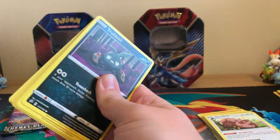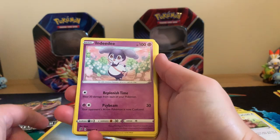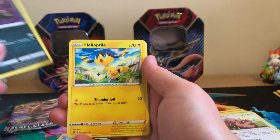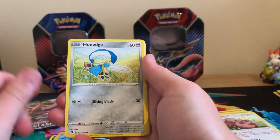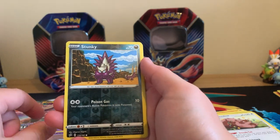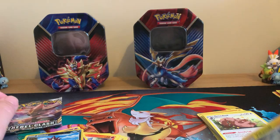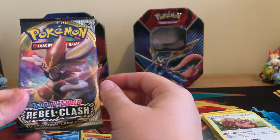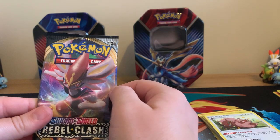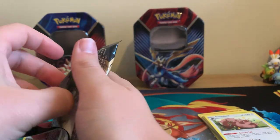But hey-ho, we still want to pull something, so I'm quite happy with that. Very happy. Indeedy, Skylar, Electrode, Shroodle, Trabbish, Helioptile, Honedge, Litwick, Galarian Corsola, Reverse Holographic Stunky, and a Holographic Vicarybolt. It's the Zamazenta tin — this second tin is definitely a lot better with pulls.